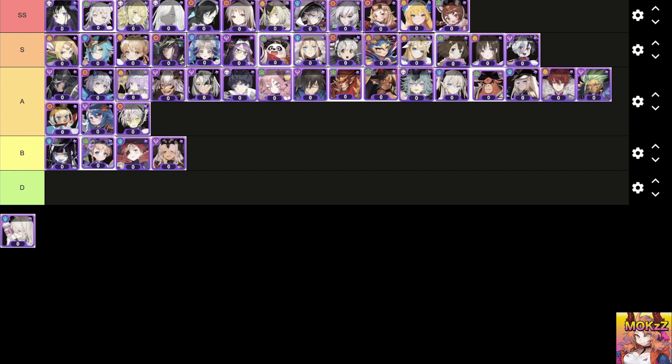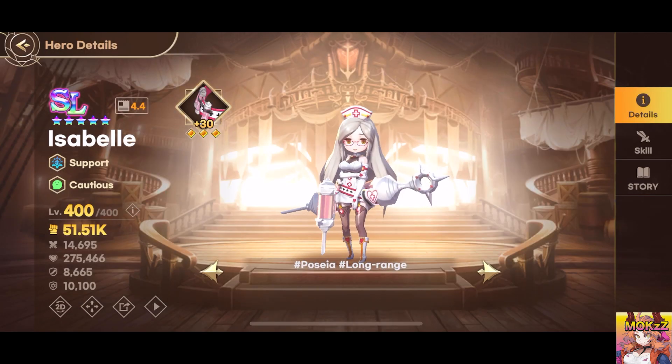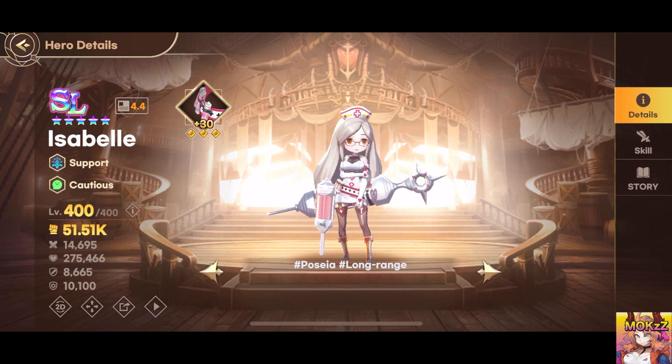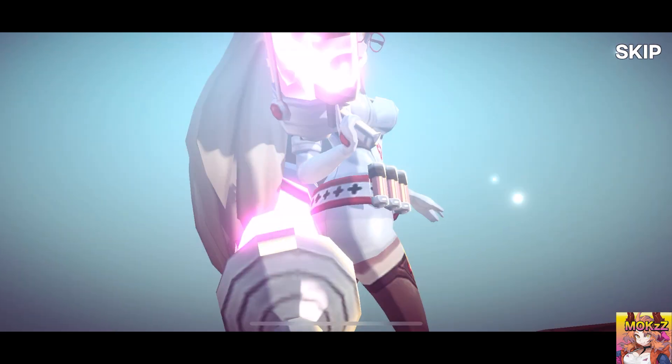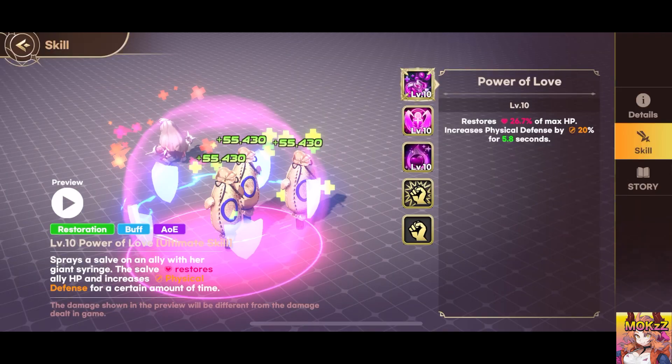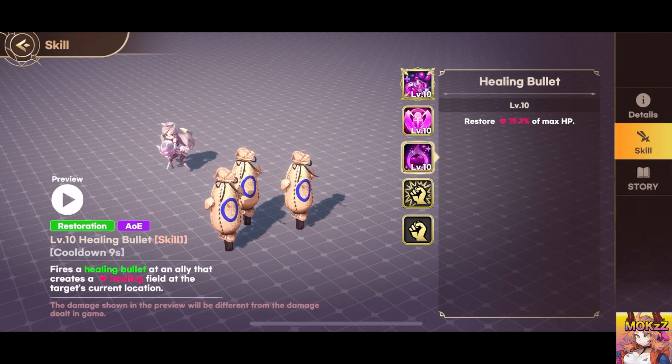When her HP falls below a certain threshold, she leeches the life of the ally with the most HP. That ally gains increased attack and is purged of debuffs. Dark Isabelle. A support character specialized in restoration and buffs. Uses a giant syringe to spray a healing salve on an ally, restoring their HP and boosting their physical defense for a duration. Fires a healing bullet at an ally, creating a healing field at their location.